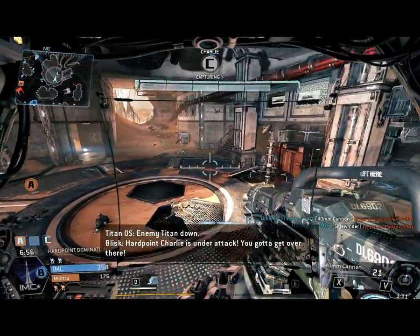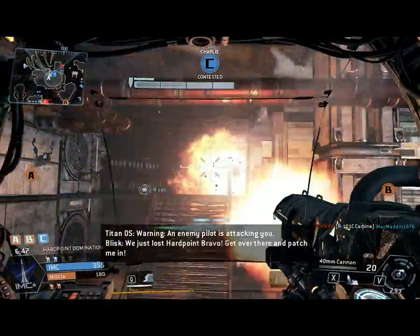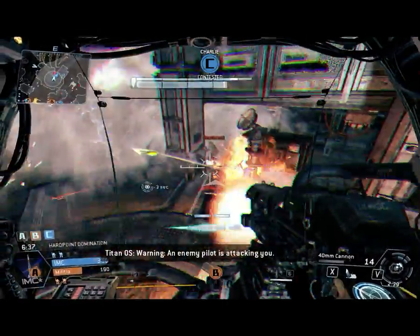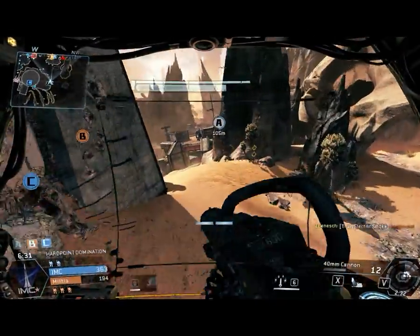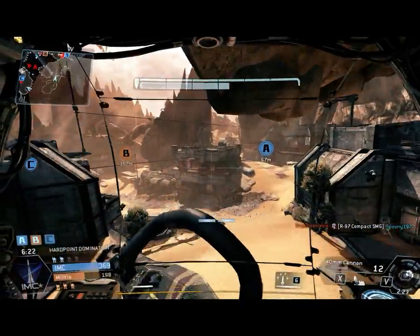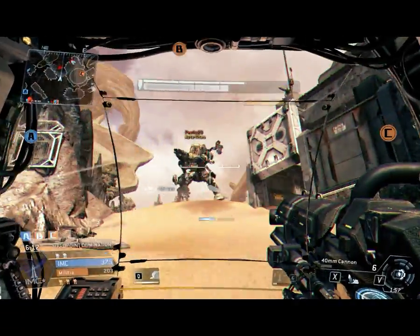Enemy Titan is in power — it's under attack. You've got to get over there. Bravo is under attack. Warning — an enemy pilot is attacking you. You've lost point Bravo — get over there. Warning — an enemy pilot is attacking you. We just took control of hardpoint Alpha. Charlie is under attack. He's in power for Charlie.